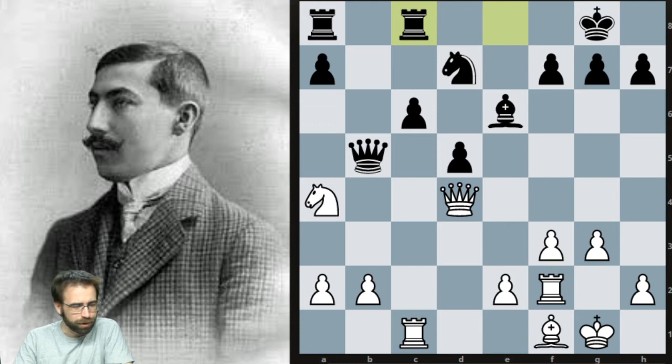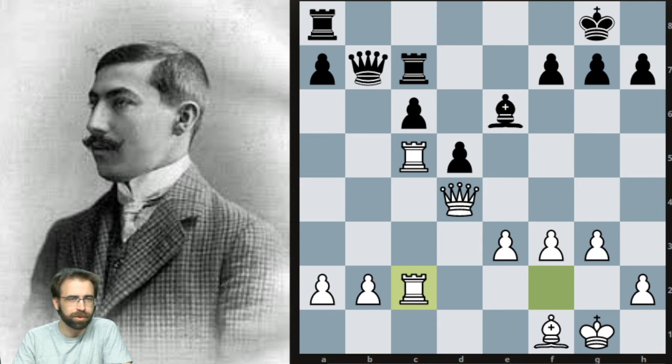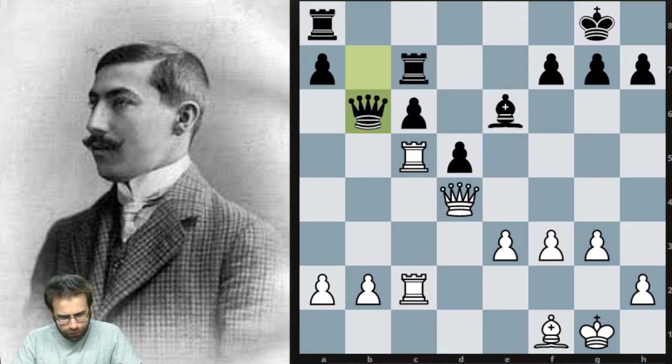After rook to c8, e3 attacking the queen — the queen has to go back — and now we are ready to trade the knights off. After the trade, we get all of the rooks coming over to the c file, and now queen to b6. We've put as much pressure as we can with the rooks, and it's time to attack the pawn once again. He finds a really excellent way to do it.